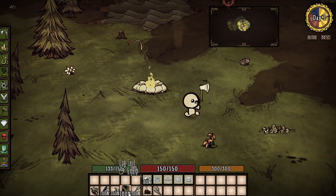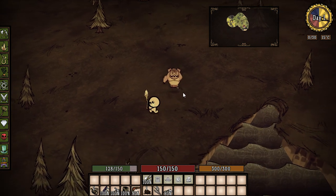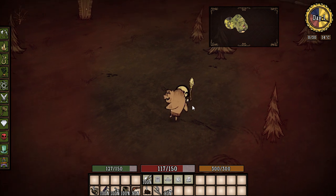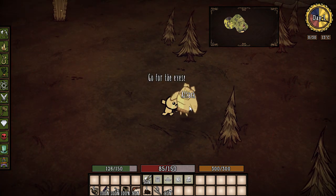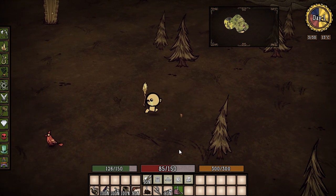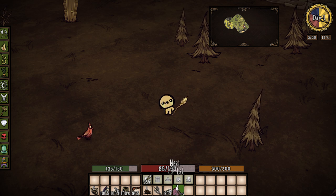I'm gonna go find some enemies to check out how he attacks. I pissed off one of our fellow pigmen. I've got a spear and no armor — let's do this. He's running away... okay, here we go. He doesn't have much health, he takes a big beating.